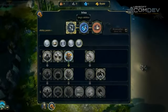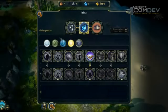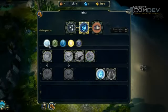Now let's see the Magic Abilities. Again, five schools are available. While the Might schools are common to everyone, each faction has access to different schools of magic.